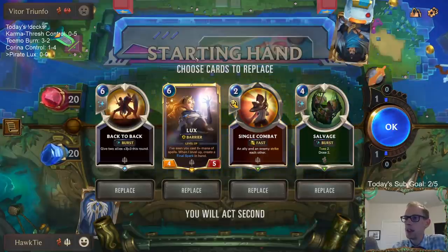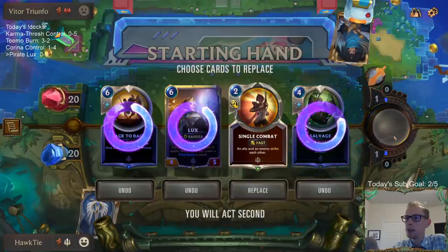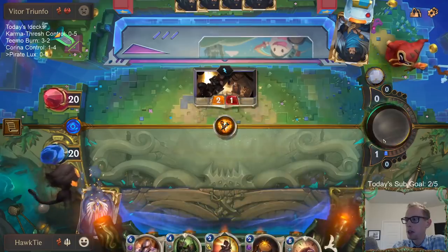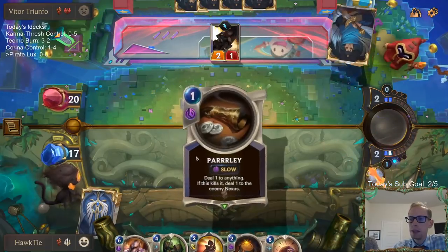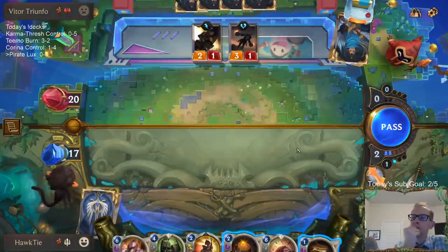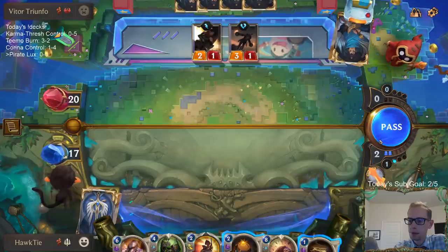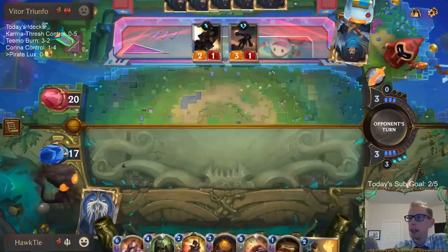We're playing against Gangplank with Noxus — that sounds pretty aggressive. None of these cards are that good at stopping aggression. I guess Single Combat and Remembrance can work, but Single Combat doesn't do much with powder kegs since that's a spell and a skill dealing damage, not an ally. I cast the Parley — if I would have known I would have had that, I could have cast Parley earlier.